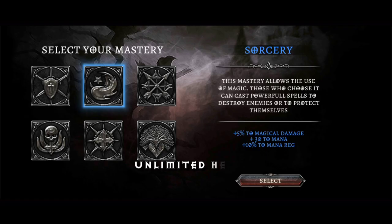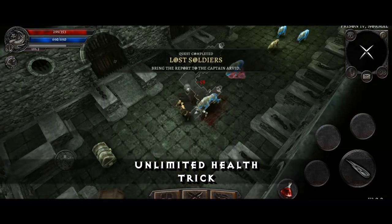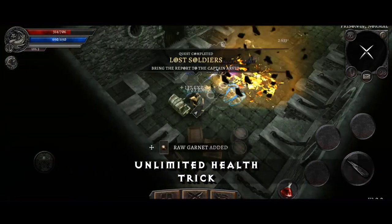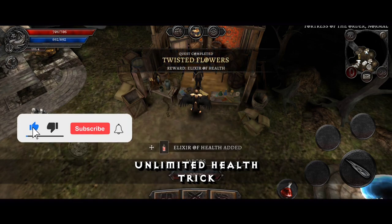First of all you need to make a new character. With this character you need to finish the quest in the garden and prison. If you finish these quests you will get the health and vitality elixir.